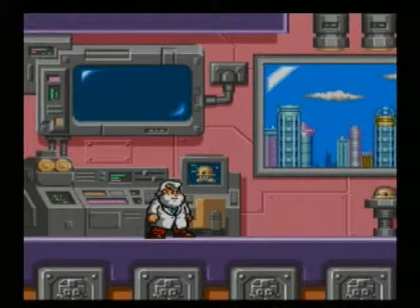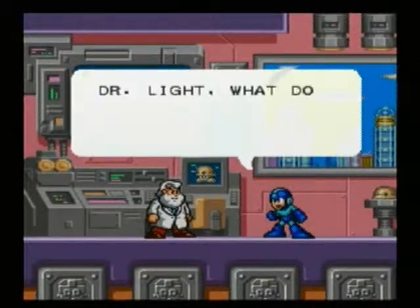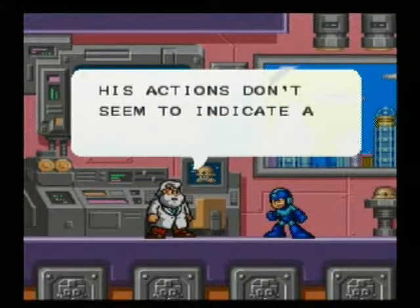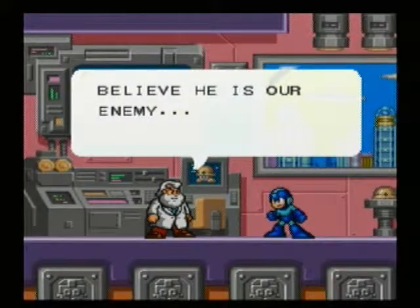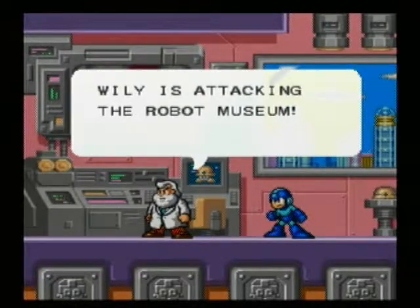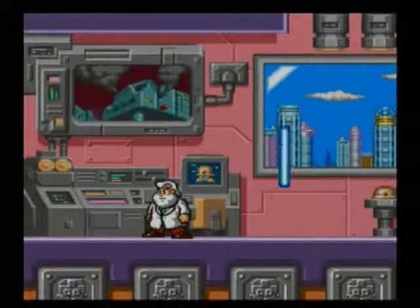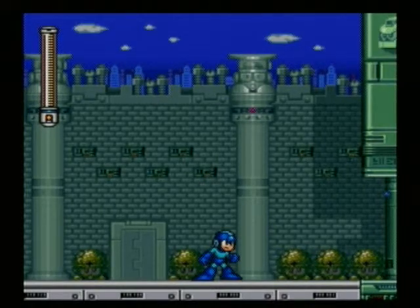That'll do it for this episode of Let's Play Mega Man 7 — actually, wait, there's more. Welcome home, Mega Man. Dr. Light, what do you think of Bass? His actions don't seem to indicate a threat — I don't believe he is our enemy. Something's happening — Wily is attacking the robot museum! You must leave now. We'll tackle the robot museum next time on Let's Play Mega Man 7. For real this time — signing out, see you next time!